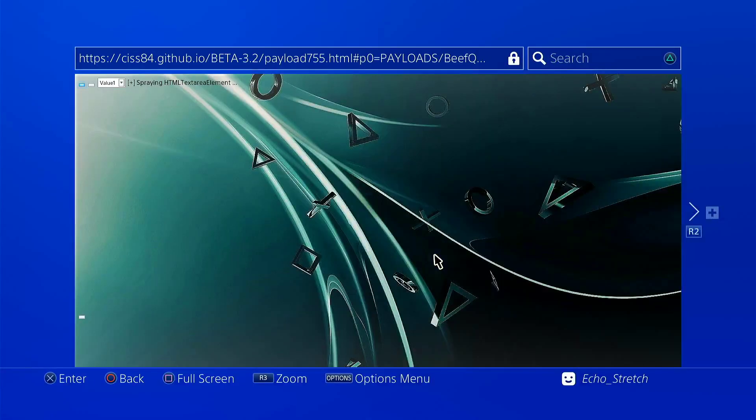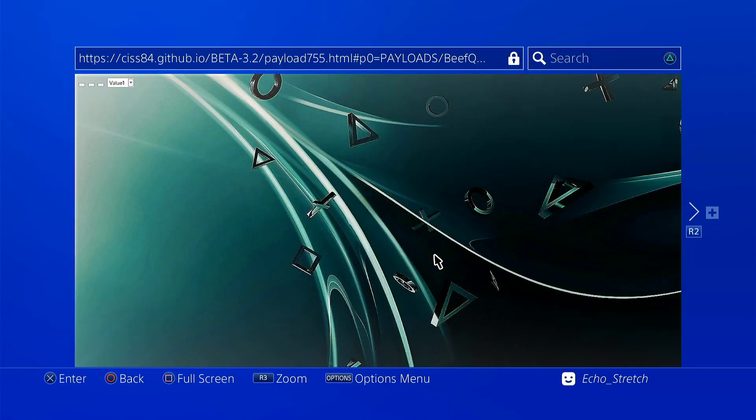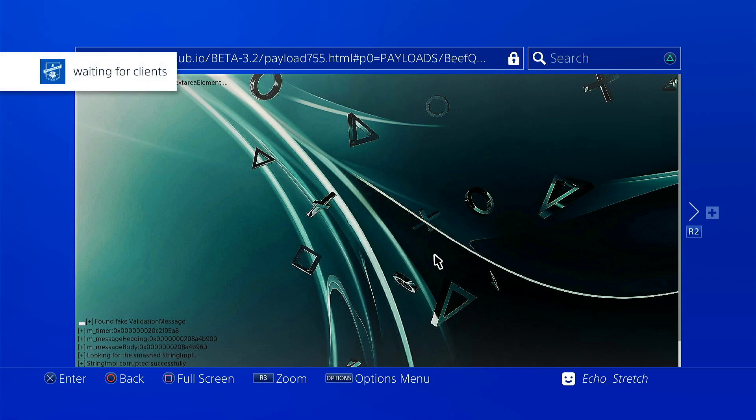There's our first memory error. Okay, looks like we are going in now. We'll give it a few seconds — that's our first set of messages, there's our second. Waiting for clients. Launch payload. And there we go — we can go ahead and launch GTA now.